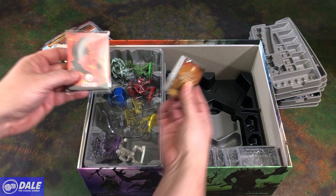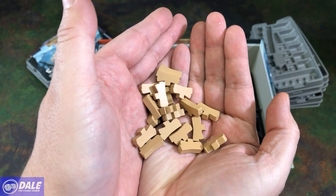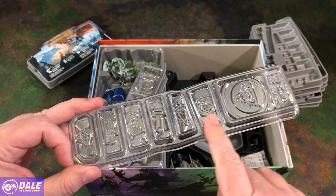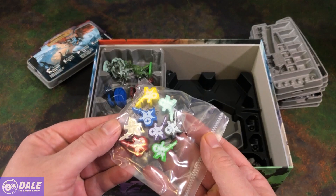Some more tokens — I thought this was lumber but it's supposed to be scrolls. We have two trays for resources, with a spot for the smaller magic cards. And some more tokens hiding down there.